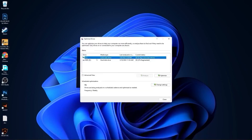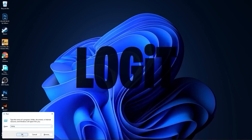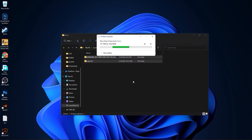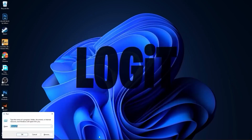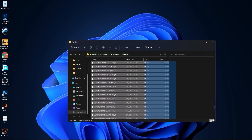Go to the search bar, type Optimize, and press Defragment and Optimize Drives. Select your C drive and press Optimize, then do the same for other drives — press Analyze first, then Optimize. Next, go to Run, type Temp, press OK, press Continue, select all files and delete them. Go to Run again, type %Temp%, press OK, select everything and delete. Then type Prefetch in Run, press OK, press Continue, select everything and delete.